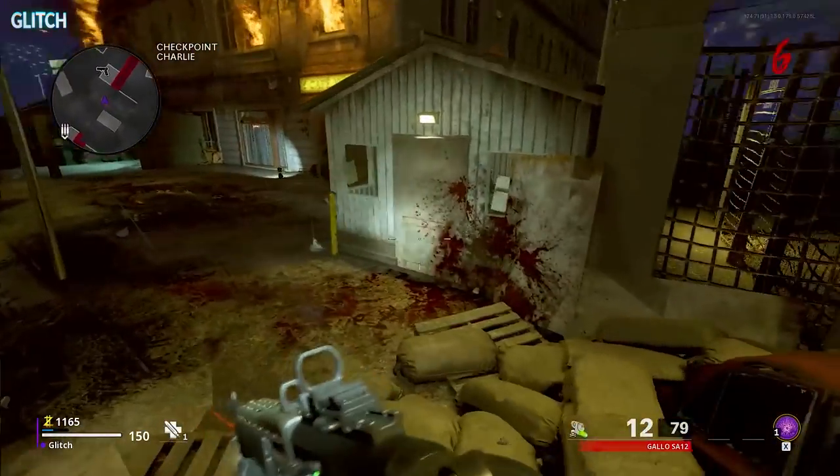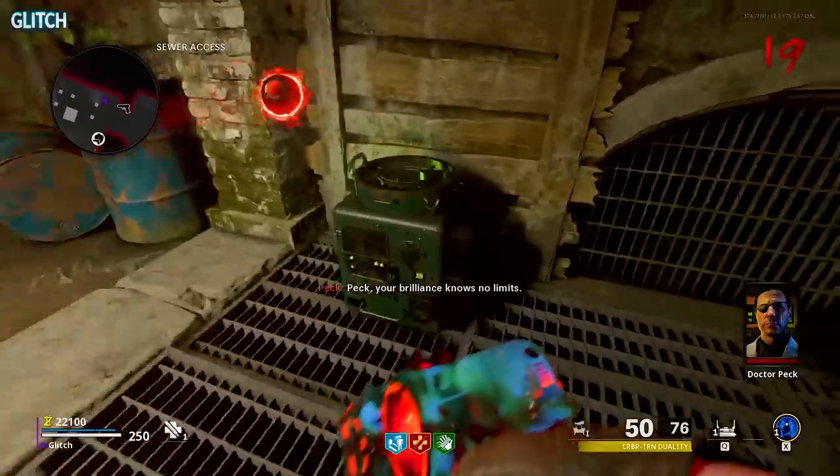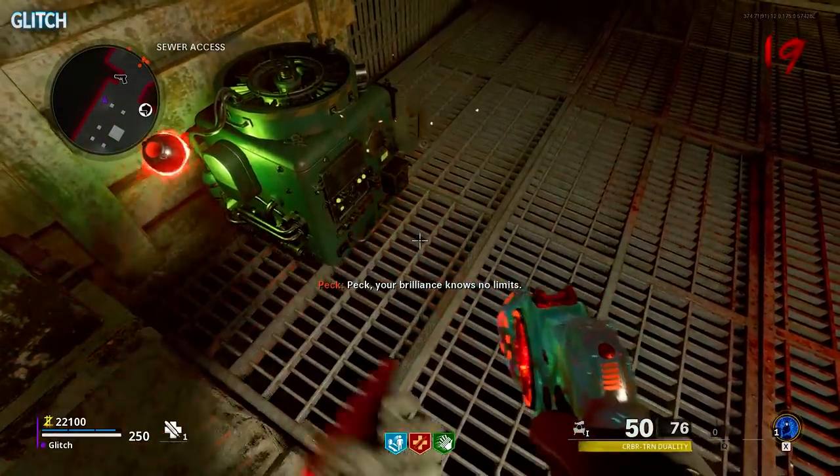And finally, the last one is sitting outside this little shack in the West Berlin street area. Once you've found one of your three locations, go ahead and interact with it to place the canister.